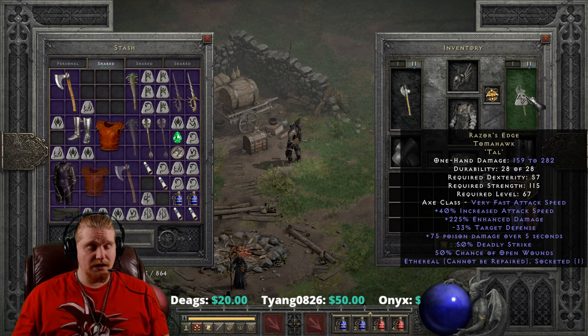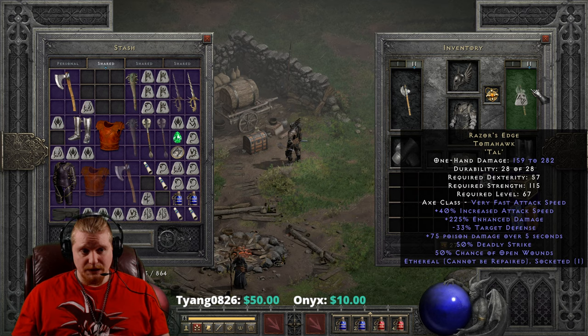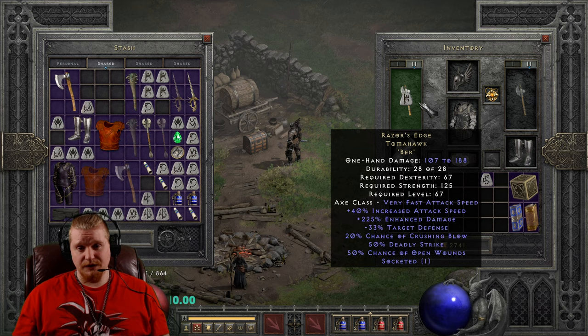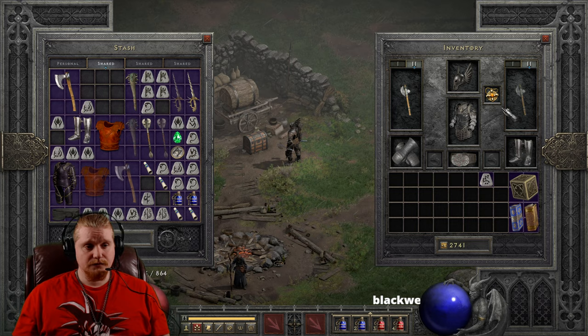If I were to compare this versus other weapons of equivalent strength, I would be looking at things like crushing blow, which this item is missing. You could theoretically throw in a Burr rune, and then you would end up with 20% crushing blow on top of 50% deadly strike and 50% chance of open wounds. So not exactly terrible.